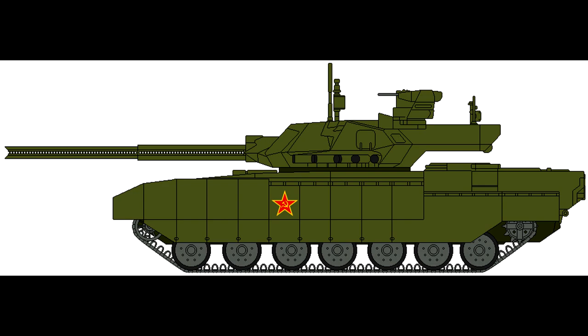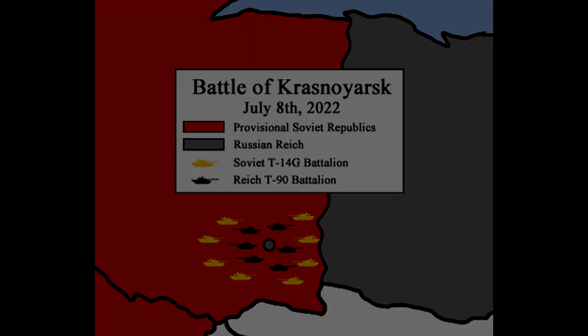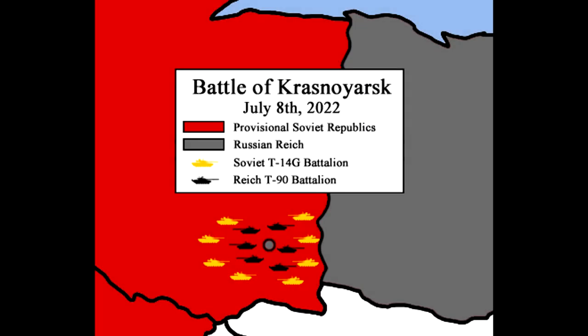After the design of the original Gunyer prototype was reverse engineered by Soviet weapons scientists, the T-14G made its debut in the Battle of Krasnoyarsk on July 8th, 2022, during which it was used by Soviet General Sergei Vassilov to besiege the city of Krasnoyarsk.